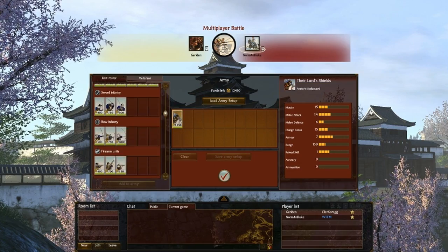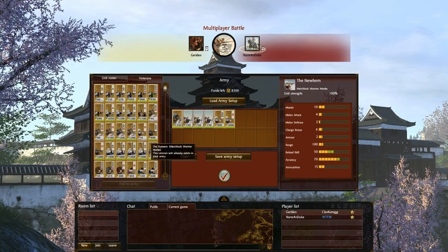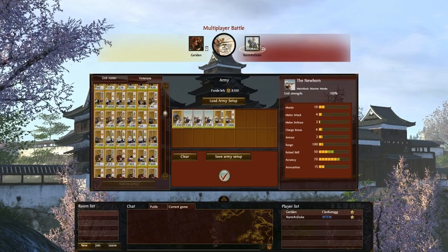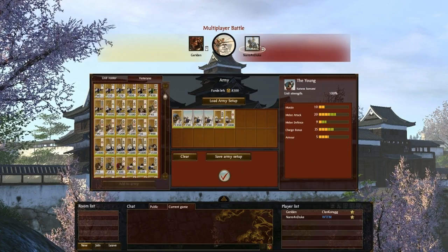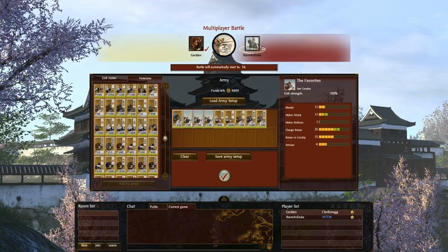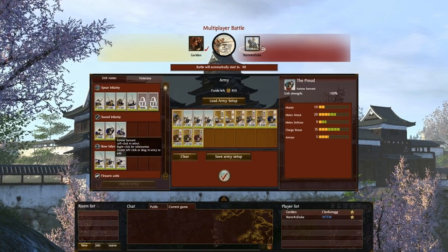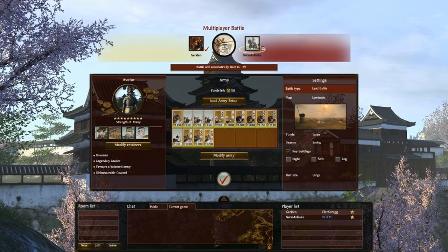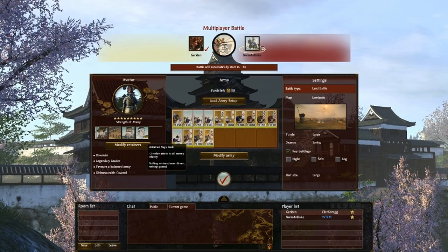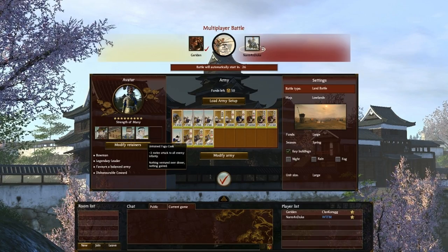Mercs are so expensive. I think I'll try to get some Bow Samurai, and then I should get some matchlocks. These two units are kind of cool — did they increase their cost? I don't remember these guys costing 1,000 koku. Don't forget the cavalry. I got these three units. Now he's ready, so I have to hurry. I got these two units to boost my melee infantry, this one to boost my archers, and this one giving minus 2 melee attack to all enemy infantry, which should be cool.